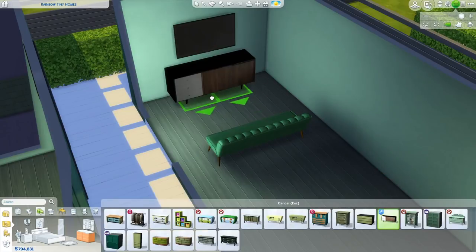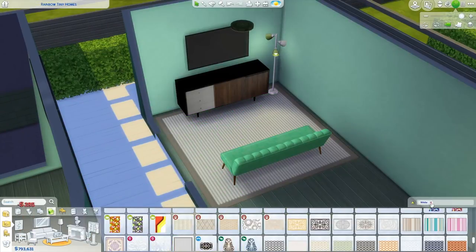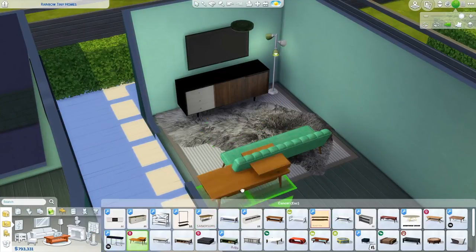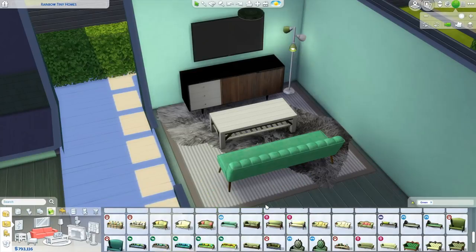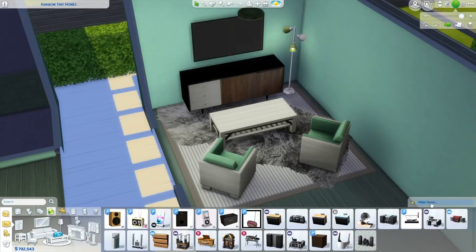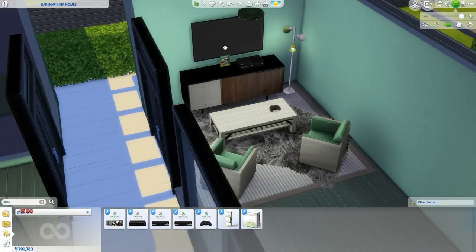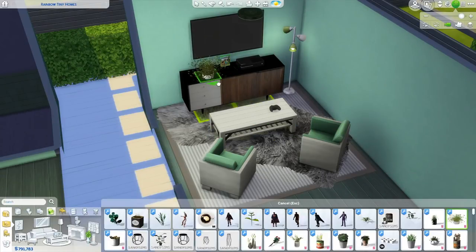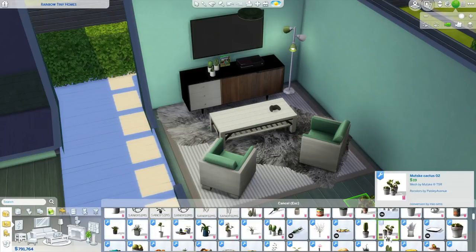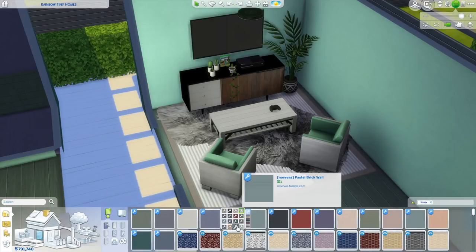I gave the house green siding, a green roof, and placed a ton of windows everywhere. For the living room, we have a TV on the wall with a cute piece of furniture below it, the gray and white carpet plus the fuzzy carpet which I've put in every house because it's my favorite. Originally I had a green sofa but I switched to two green chairs instead. I found cute decorating items like an Xbox, an Xbox controller, plants, and a Minecraft game.